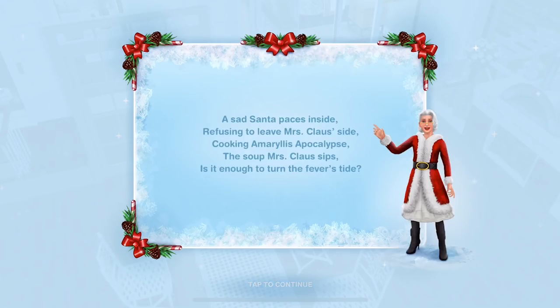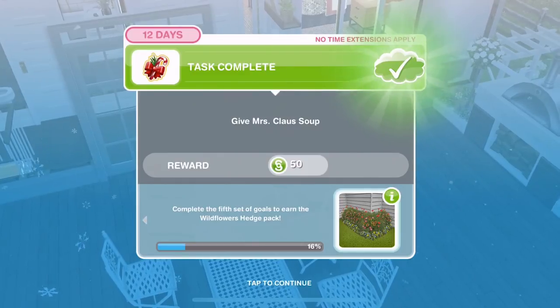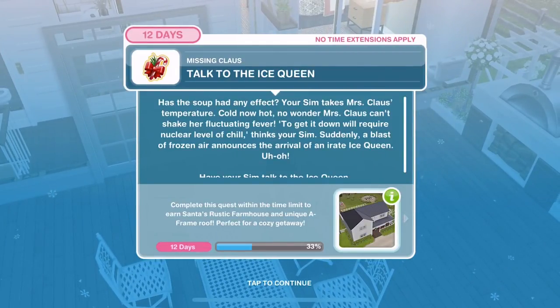Now a sad Santa paces inside refusing to leave Mrs Claus's side — cooking Amaryllis Apocalypse, the soup Mrs Claus sips. Is it enough to turn the fever's tide? Now we are on to the fifth set to earn the Wild Flowers Hedge Pack. We need to talk to the ice queen.